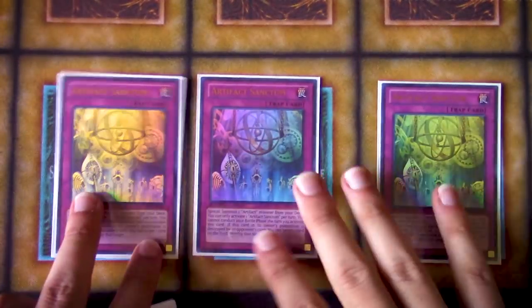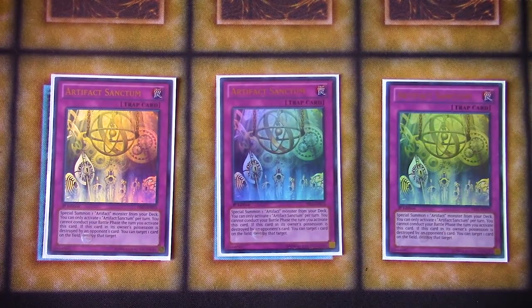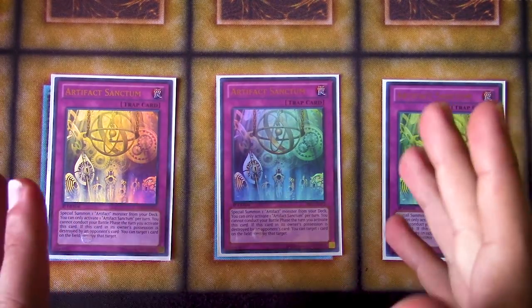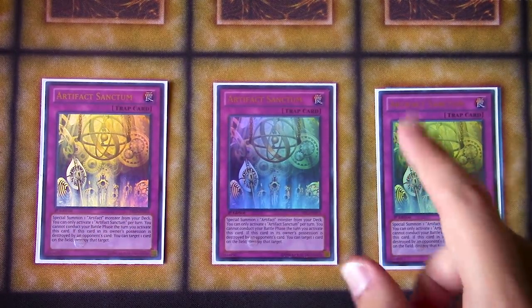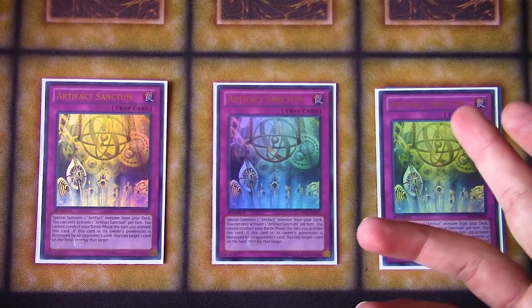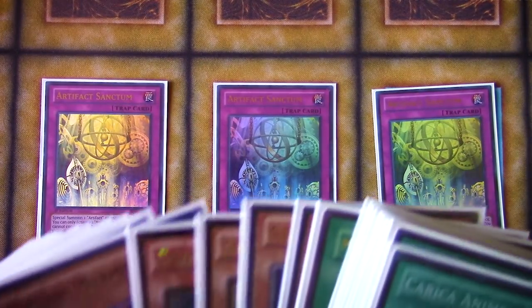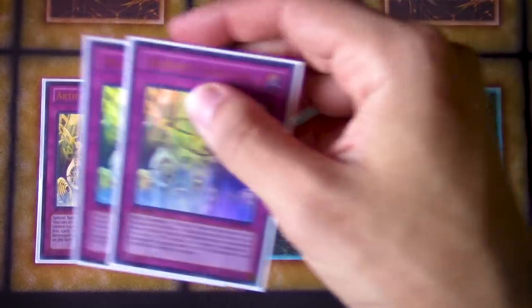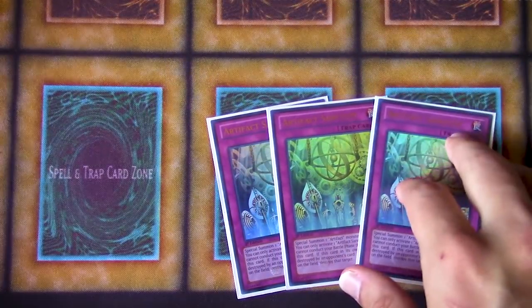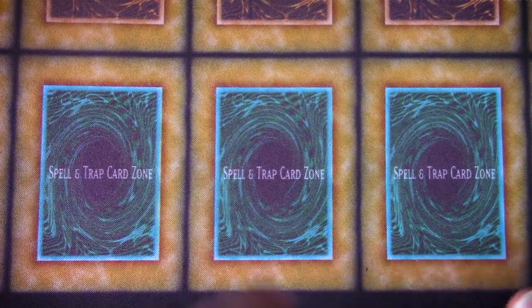The most important trap, I would argue, is the three Sanctum in the sense that it just does everything you want. It was very difficult to play against this deck because back row removal tends to be good against control decks, but against a deck like this you run the risk of hitting a Sanctum — which means you're not only going to get one card popped for the Sanctum, but you're also going to get another card popped due to Moralltach, plus a body coming out. So you're usually going to be minusing. This is a very unique prospect of this deck that a lot of other back row-related decks don't really have the luxury of enjoying.